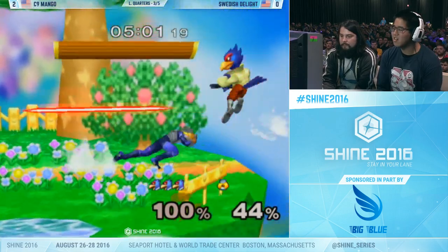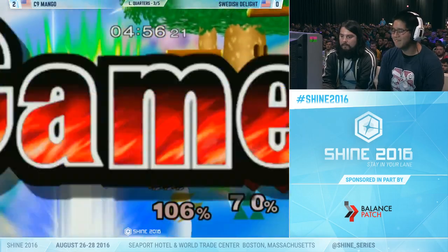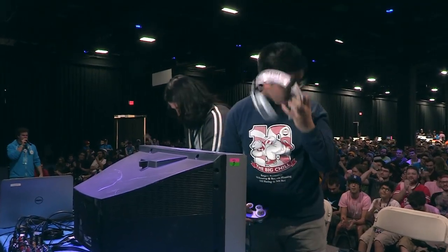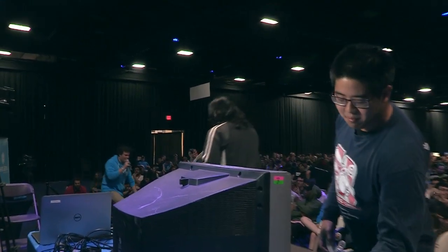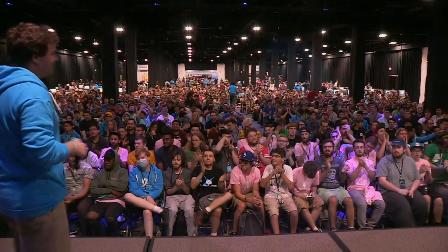That was a great neutral air out of shield — perfect timing. Able to break the pressure up. And Mango closes it out — 3-0 against Swedish in loser's bracket, destroying this loser's bracket after being taken to the brink by Plup. That hurts.